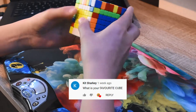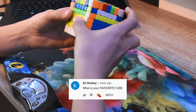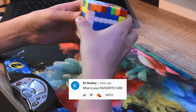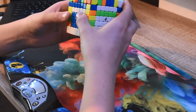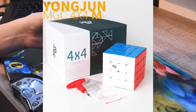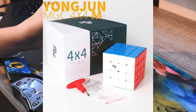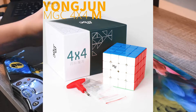Kit Sharkey says: what is your favourite cube? I'm going to interpret this as favourite piece of cubing hardware. For that I would say the MGC 4x4 — it's really really nice. I recently got it and it's made me actually get interested in doing 4x4. I've really been enjoying solving on it using the Yau method and getting some sub-one minute solves. So that's my favourite cube at the moment.